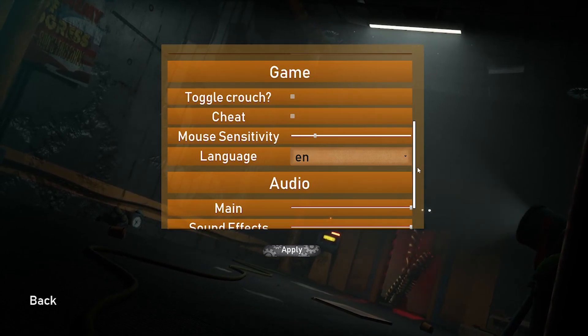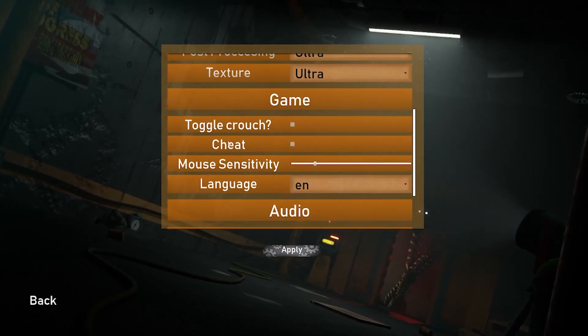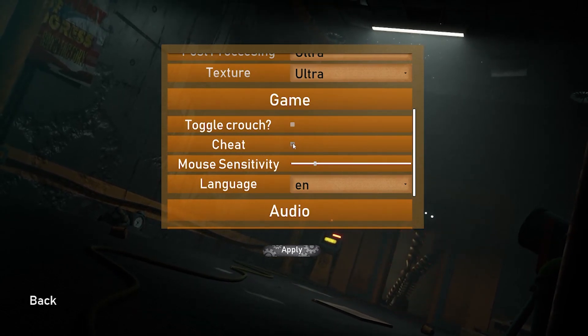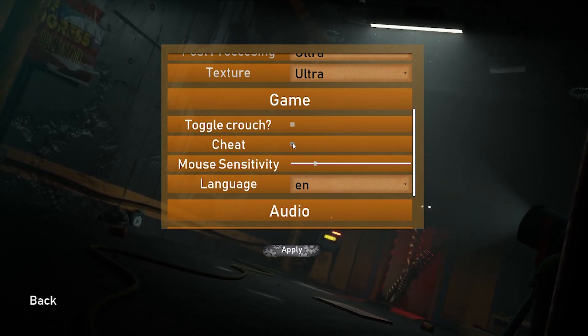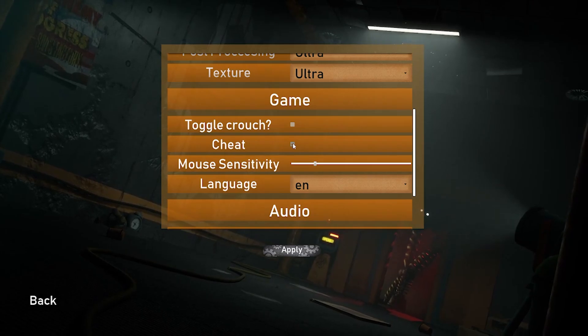Here you have the cheat window — you just need to enable it. Click the left button and now you have it. I hope I helped. That's it for today, goodbye.